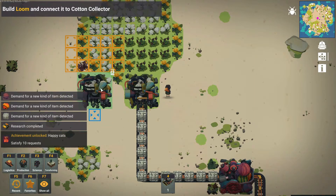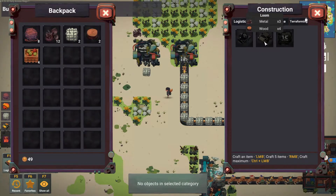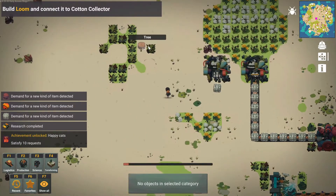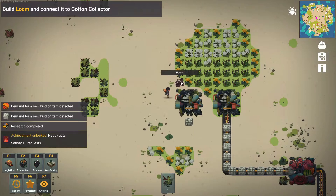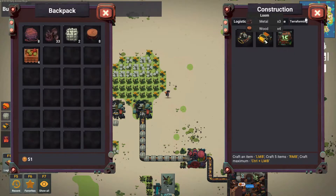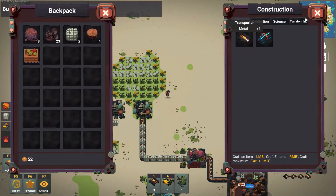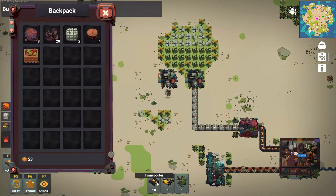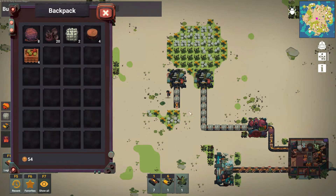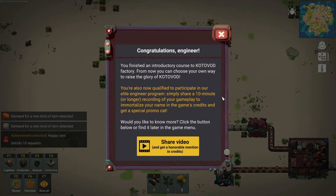I'm going to place another cotton collector. What I'm hoping is I can build a loom — three metal, four wood. Let's get that metal. I'm also going to need a few of them. Let's build some. I've apparently finished the introductory course to Kotavod Factory and can now choose my own way to raise the glory of cotton. I'm also now qualified for the elite engineer program — share a 10-minute or longer recording of gameplay to get your name in the game's credits.